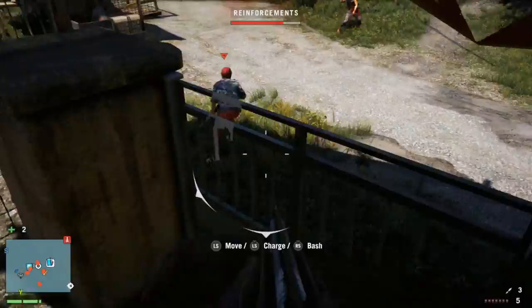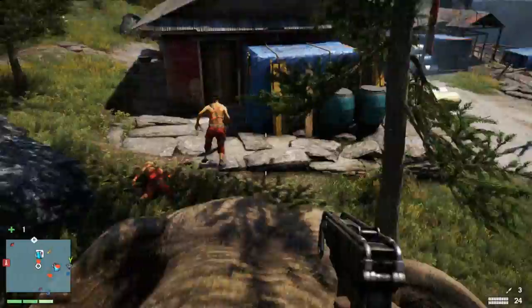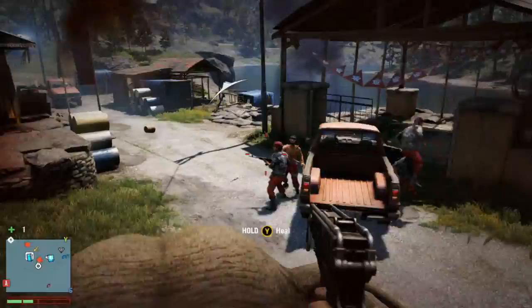I recommend using the bash as it seems to do a better job. The charge is better for taking down enemy vehicles. Once the reinforcements bar at the top of the screen reaches the bottom, reinforcements will come in on a car. You're free to just charge that car — the kills of the people inside the vehicles do count.